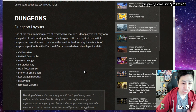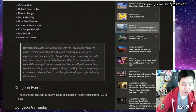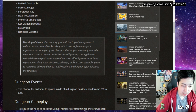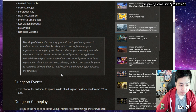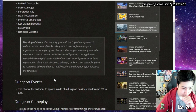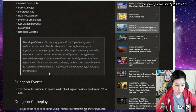For dungeons, they changed up the layout to minimize backtracking. Their note says: 'Our primary goal with the layout changes was to reduce certain kinds of backtracking which detract from the player's experience. An example is that players previously needed to enter a side room to interact with structure objectives, causing them to retread the same path. Now most structure objectives have been repositioned along the main dungeon pathways, making them easier to reach.'